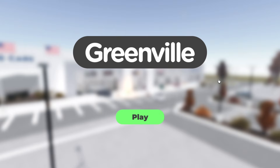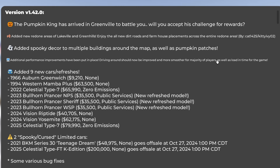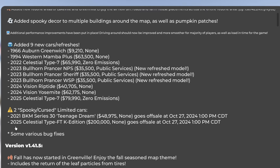Hello everyone and welcome back to another video. The Greenville Halloween event just came out and this update is actually pretty huge. The Pumpkin King has arrived to Greenville to battle you - we have to defeat the Pumpkin King. They added new redone areas of Lakeville and Green Hills, new dirt roads and farmhouse placements across the whole map, and nine new cars plus two spooky slash cursed cars.